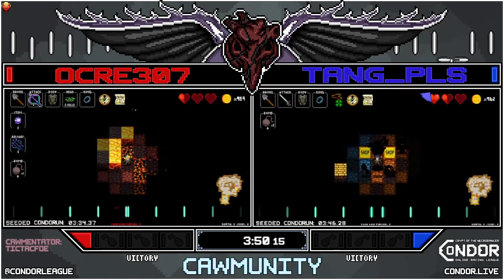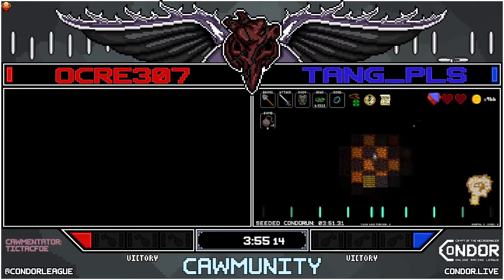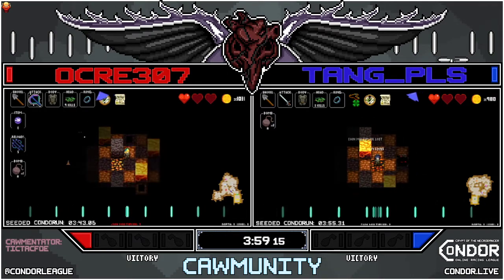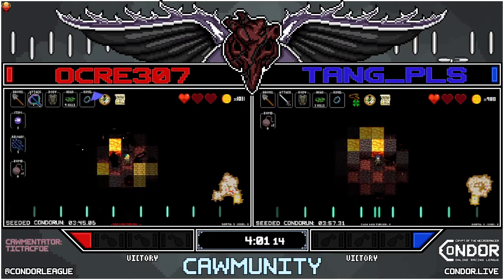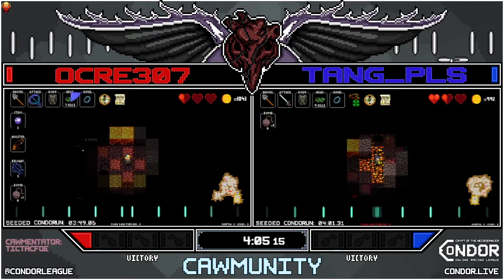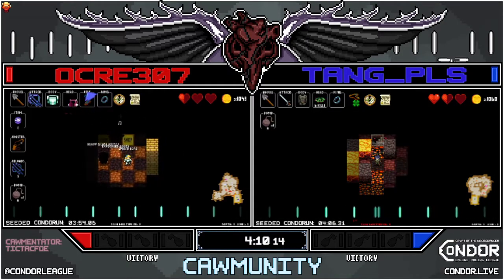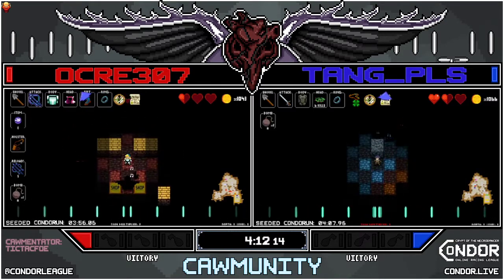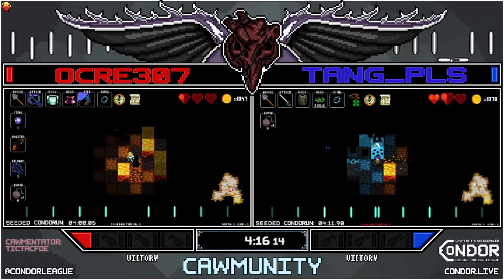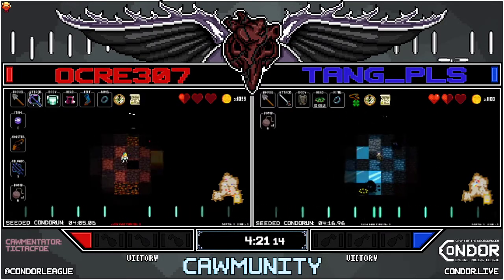Nice thing about the crossbow is it has a very high range and piercing when you're using the bolts, so it can take care of the riders. Wade Master is pretty easy, still dealing with the obsidian-ness of it all though, so you gotta keep your beats. And if you don't want it to snag, just don't reload it — use all the bolts and treat it like a dagger.